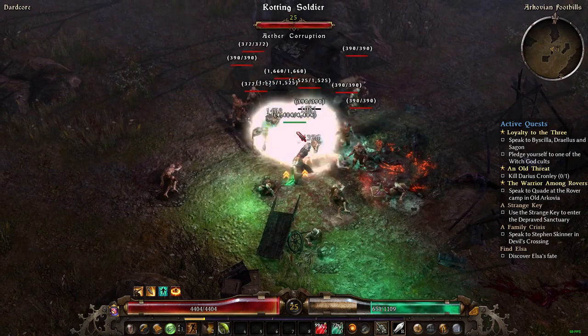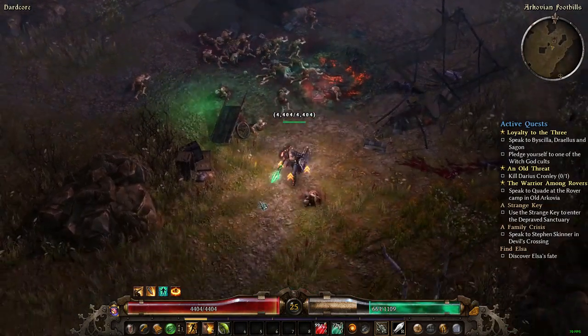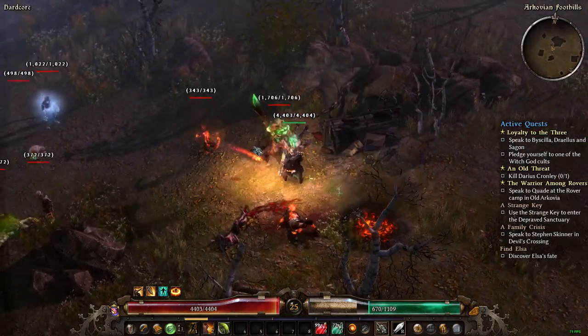This NPC explains his situation — you get 1,200 iron bits for turning him in, or you can kill him. The first couple times I accidentally killed him, but now I know you can save him and he gives you discounts at Homestead later on.